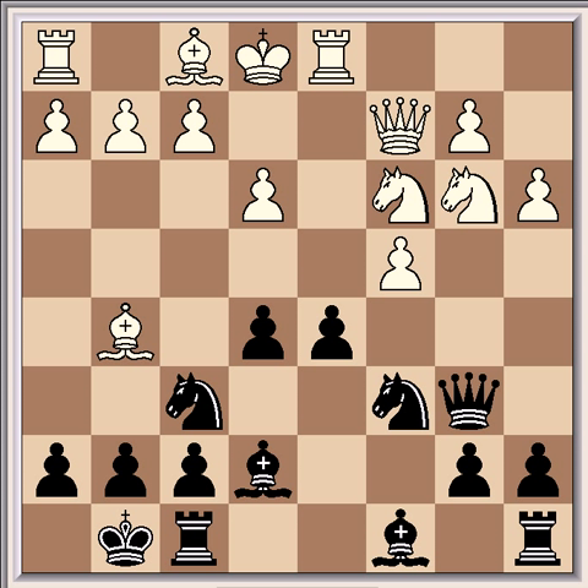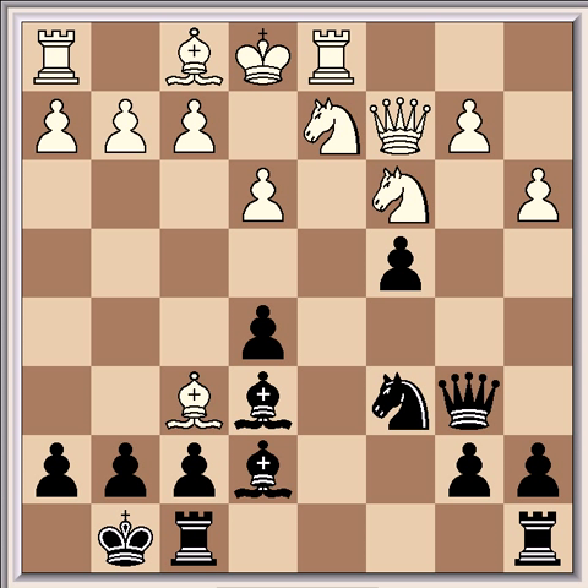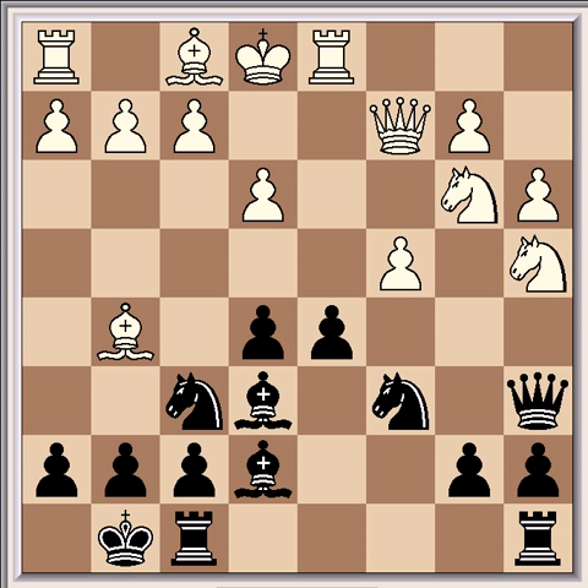So after Be6, White played Nga4, which is good. But White can also secure an edge with, instead of Nga4, Bxf6 after dxc4, Nd2, Bxf6, Bxc4, Bxc4. So the game continued after Nga4 with Qa6, which is an unusual-looking move in some respects.